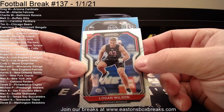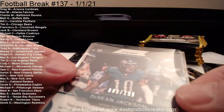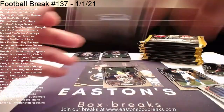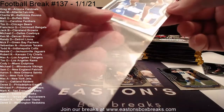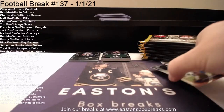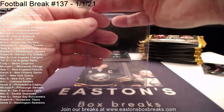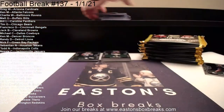And then our light blue, not a rookie, going to the Eagles: Deshaun Jackson, numbered 83 of 199 — that's going to Derek. So close. Silver Logan Wilson — a little off-centered, but what are you going to do? I feel like they all are, unfortunately.